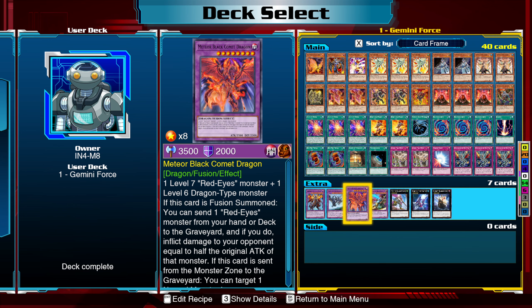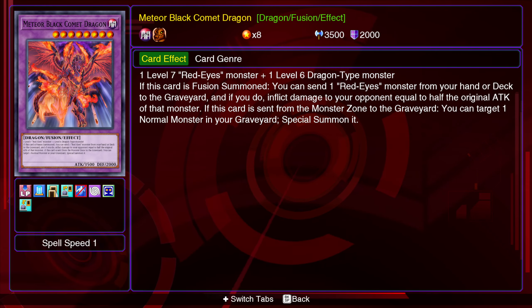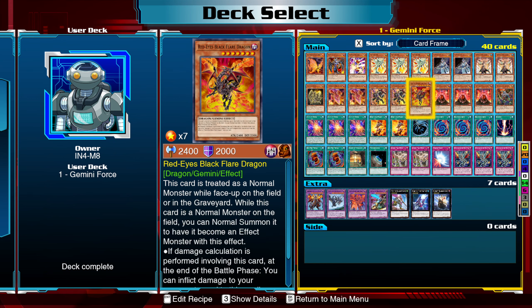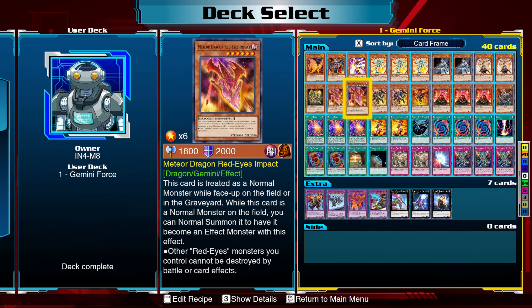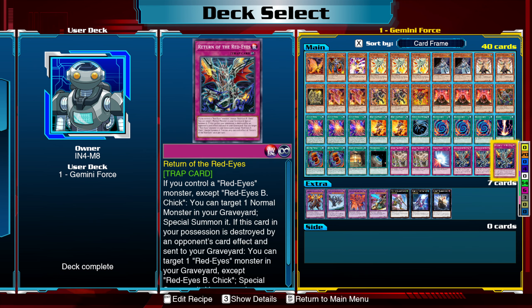And if it's sent from the monster zone to the graveyard, we can target one normal monster in your graveyard and special summon it — which means any of our Geminis. That's pretty nice, especially considering we can send these two with Red Eyes Fusion, and then also send Red Eyes Archfiend of Lightning off of its effect, which gets us into any of these.